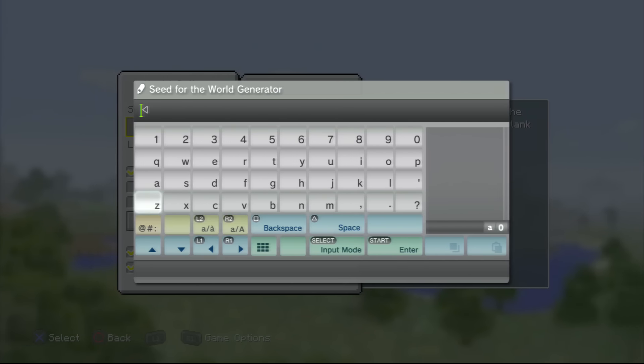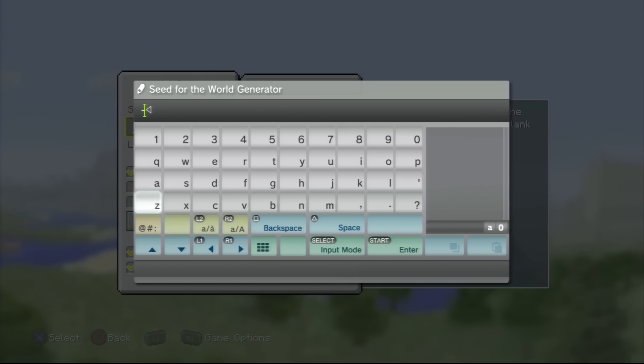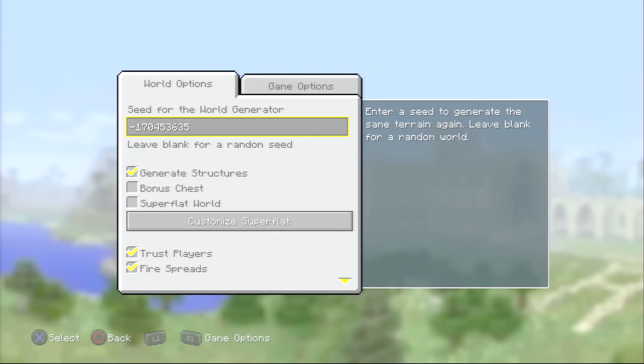Very important: you want to go to this tab here and put the minus or negative sign — super important. After you put that sign in, you're going to want to put 1, 7, 0, 4, 5, 3, 6, 3, 5, and that's how it goes.